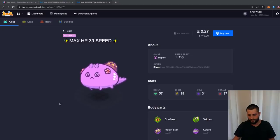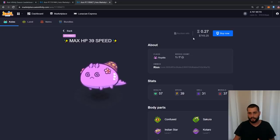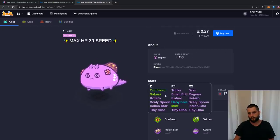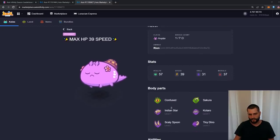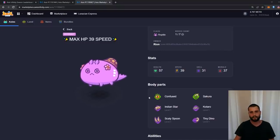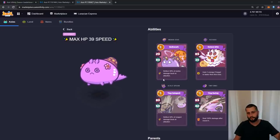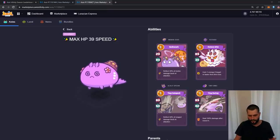When you run into the reflectile, this is the strongest version you can get: 39 speed, probably the most expensive battle Axie on the market at 0.27 Ethereum. A lot of people you find in arena will have this at 40 speed or 39 with bug eyes or ears. This is the creme de la creme — max HP, max speed. Basically infinite damage reflect and energy versus most axes because of how slow you are, and absurd damage with tiny dino in the late game.